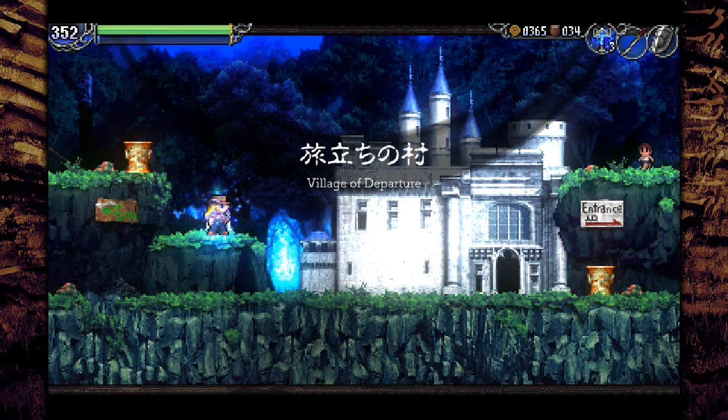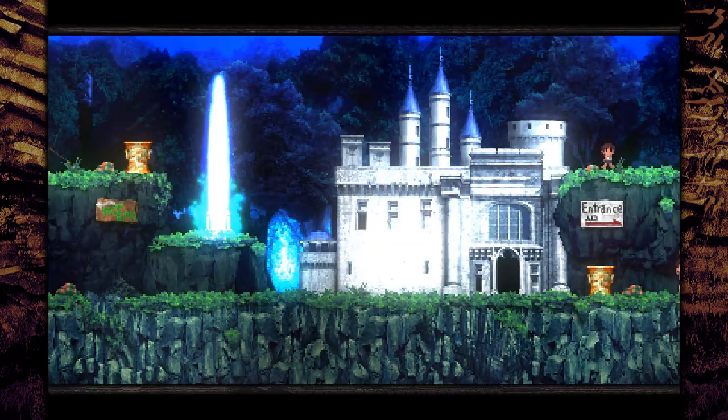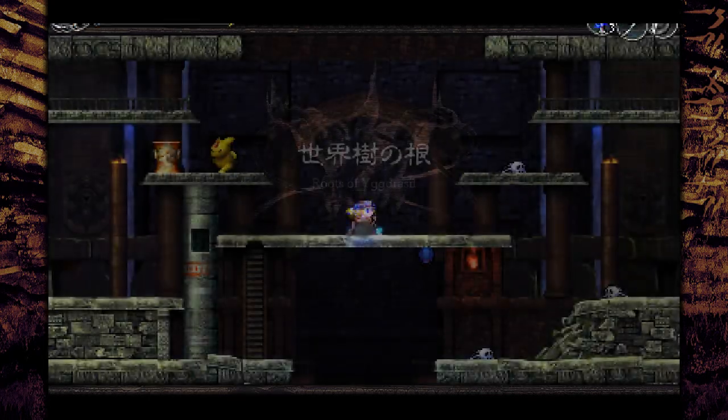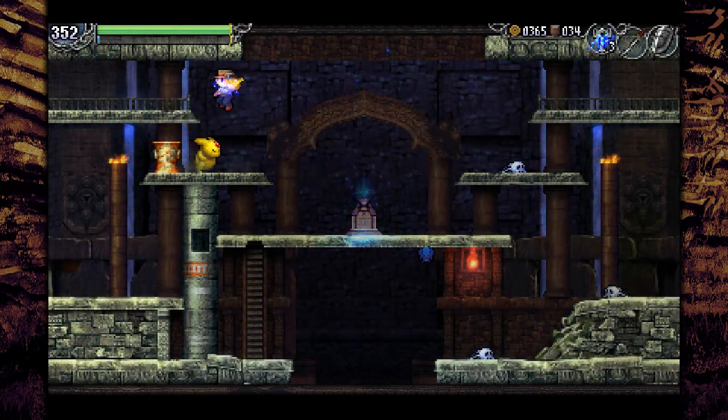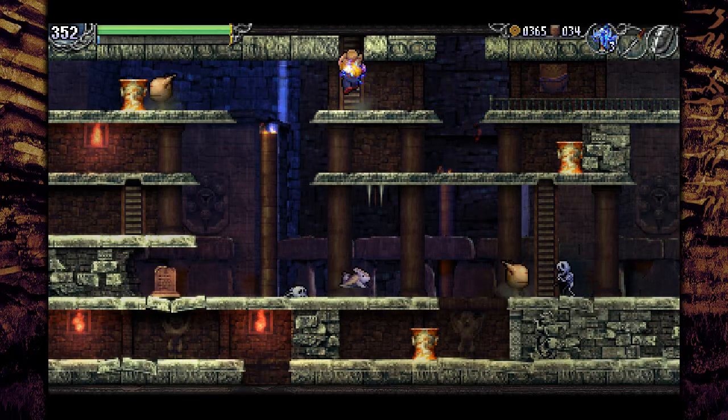I'm going to rephrase the steps of the puzzle I brute forced, because I believe there is additional information that I'm going to need. I'm gonna go to the first step of the Dark Lord here to demonstrate what I mean. What's the easiest way to get there? Right through here.